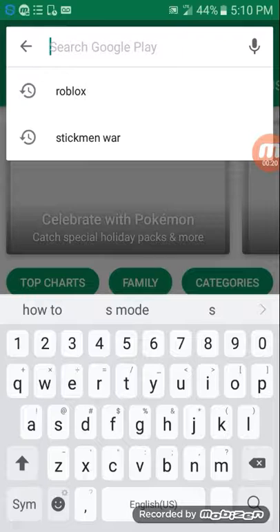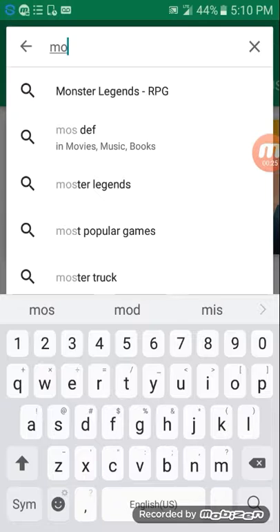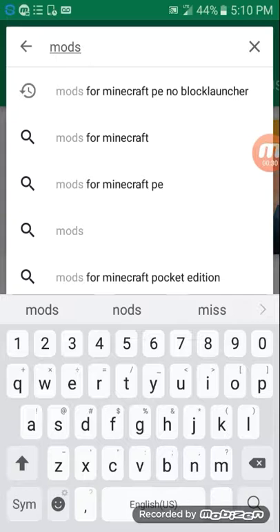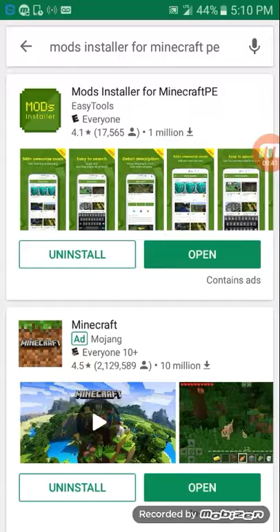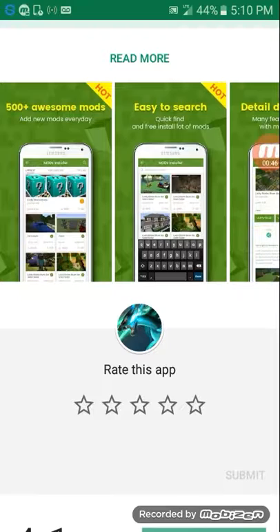And then you type in 'mods installer' — mod installer for Minecraft. Look at this, you want to get the first one: Mod Installer, this one.